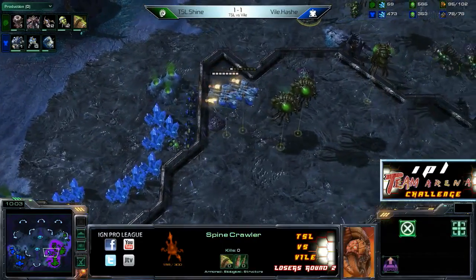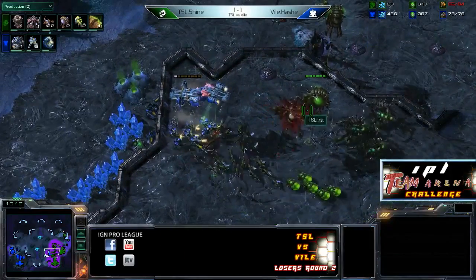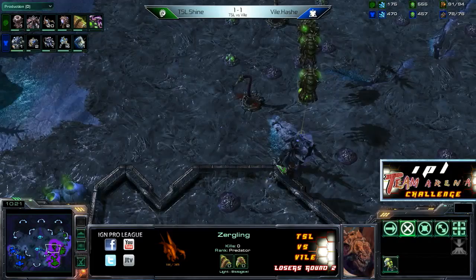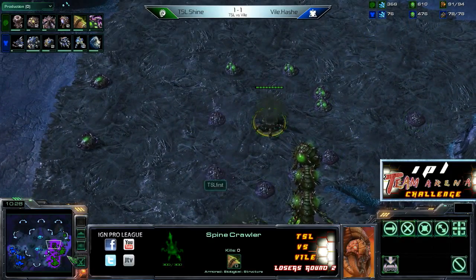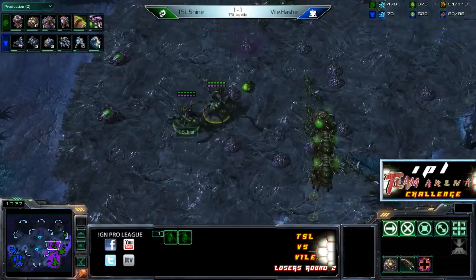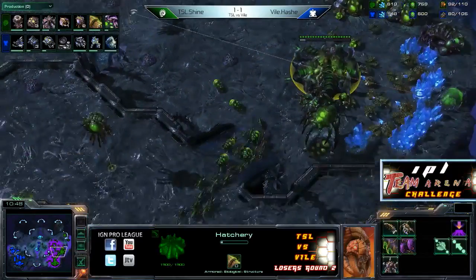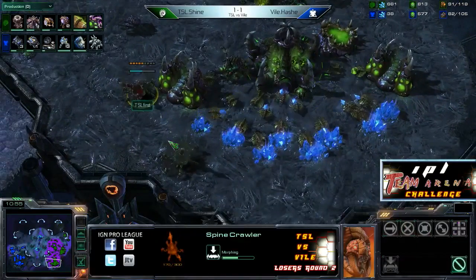Is he going to get there before the drop stops? There are Hellions on the low ground. Marines have made themselves up and are individually Stimming to pick off a couple of Overlords. Here come the Banelings — a few Zerglings get roasted. The Banelings really make the decision easy for Hash to pick up right there. Obviously you're not going to do any damage with Banelings killing all your Marines, so yeah — good decision to pull back there.